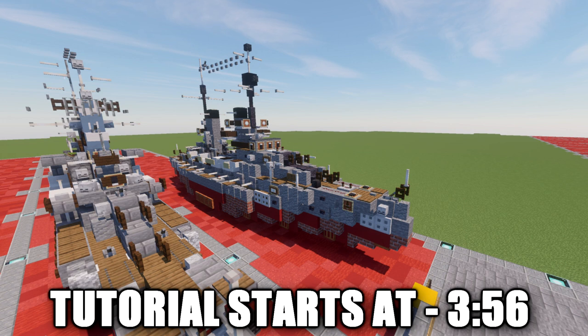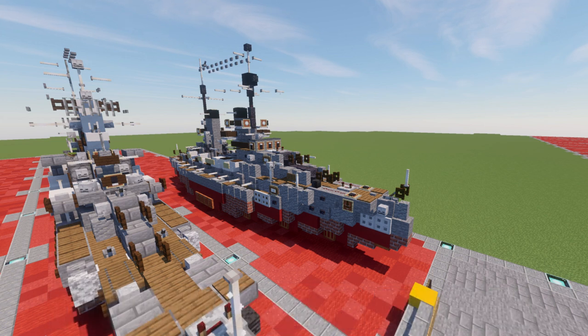Markgraf, Grosse Kurfurst, and Kronprinz. The design of the class was derived from the preceding Kaiser-class, using the same basic hull, but with a rearranged main battery of ten 30.5cm or 12-inch guns with five twin turrets to improve the guns' firing arcs, instead of the staggered wing turrets used in the Kaisers.